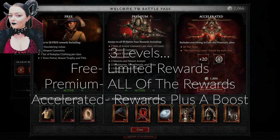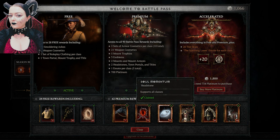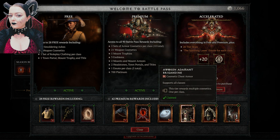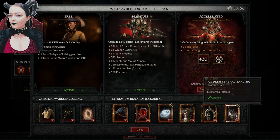Here you can see the different levels of Battle Pass. You've got the free one and you get the first three little icons there down the bottom — your chest, a little mace, and a town portal. But with the premium you basically get every single reward there except for the accelerated Battle Pass. You've got some pretty cool headstones, a horse, and all different kinds of gear. The only difference between premium and accelerated is that accelerated gives you 20 free levels of leveling up your battle pass rewards — I don't think it's worth it personally, but it might be worth it for you if you're not playing heaps. Just make your choice based on the rewards that you want.